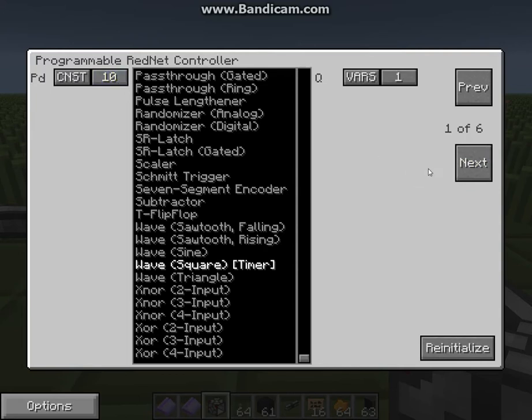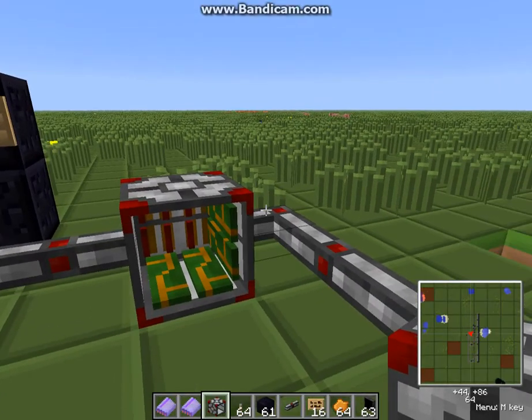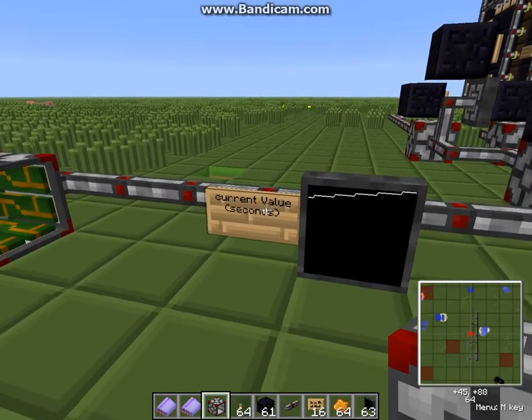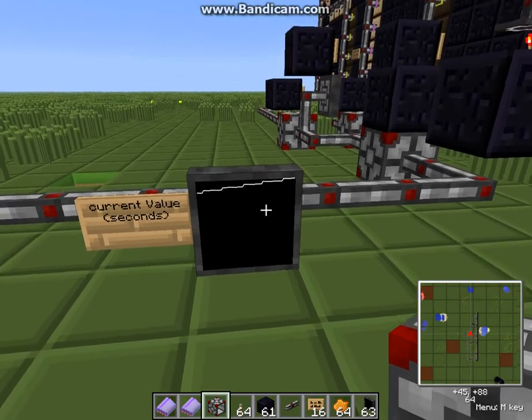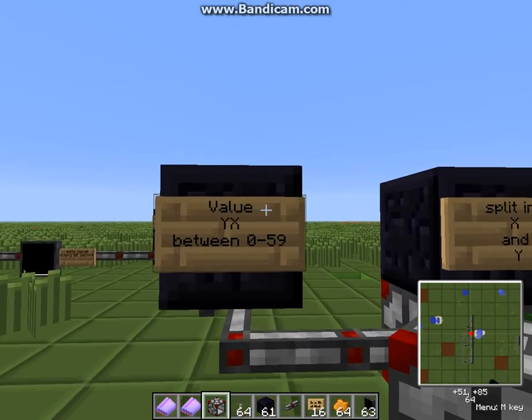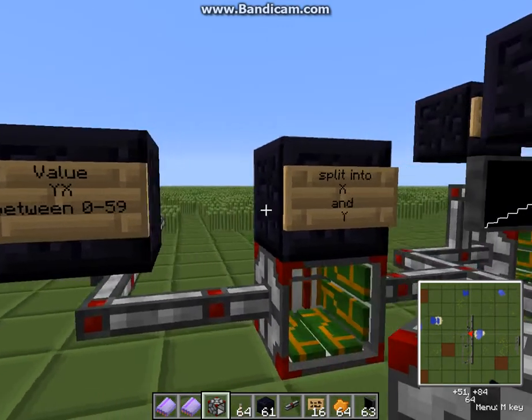We have the counter — we are sending this signal on the internal bus to the counter, and the counter is set to 60. The value is given out on the right-hand side here. You can see the current value in seconds is increasing every second, so we have a value between 0 and 59.